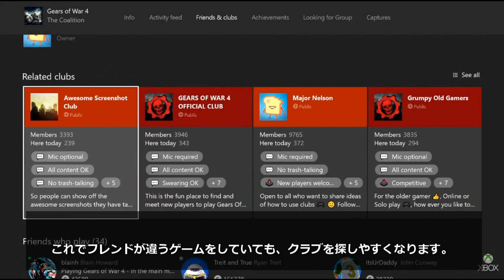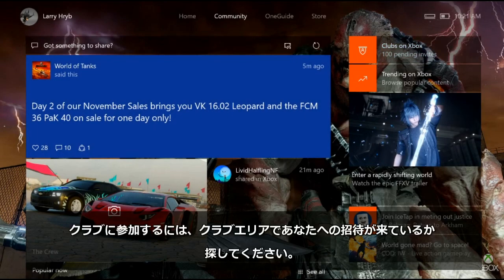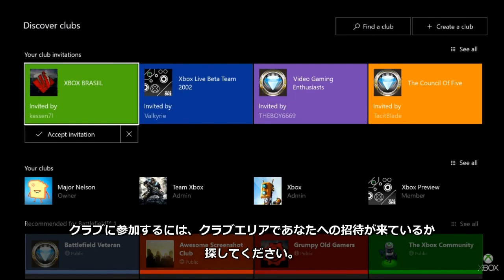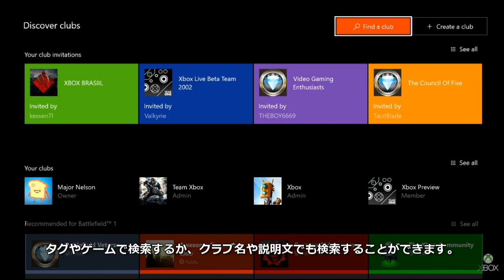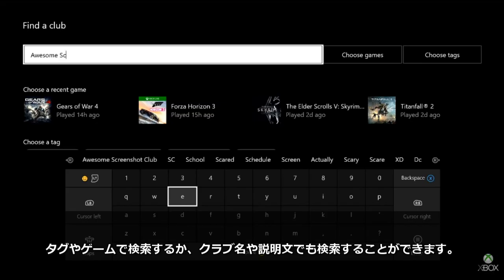This makes it easier for friends who play different games to find your club. To join a club, you can go to the discover clubs area to see all of your invitations that are waiting for you. If you're searching for a club, go to the clubs area and choose find a club. From there, you can find a club by tags or by game, or search the description of a club or type in a specific club name.